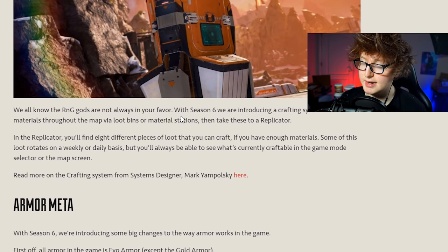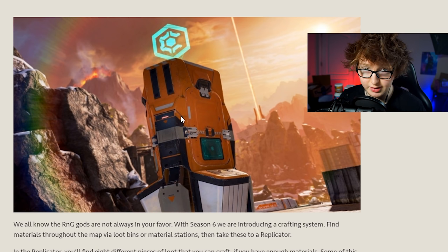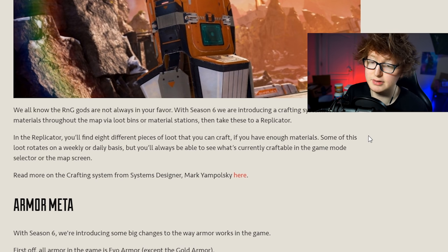Now the crafting system, which was glimpsed in the gameplay trailer for Season 6. You get crafting materials from around the map - you look around and find crafting materials to pick up and use at the crafting stations. You can get things like a Devotion from the crafting system, and you can also upgrade your Evo armor through it, which is a big deal.